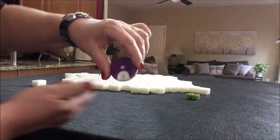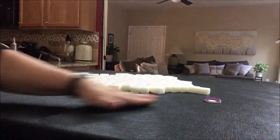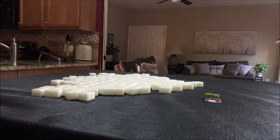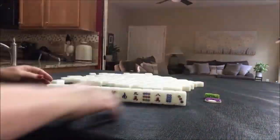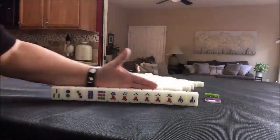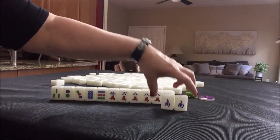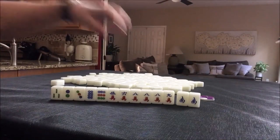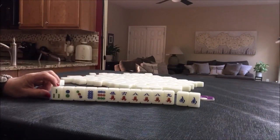That was East round. We're going to do South round now. I rolled a 7, so we're going to be player 3. We're in West seat, South round. We have a pair of souths — if we pung, three of a kind, we get 2 points for that because it's the wind of the round. We have a concealed pung with cracks, 6 cracks, 2, 3, 8, 9 in dots, and then a single bam.